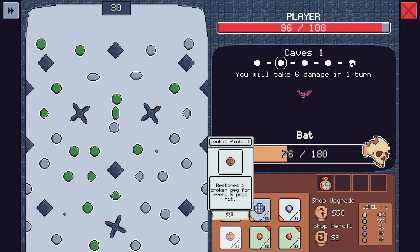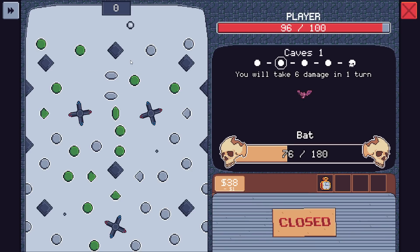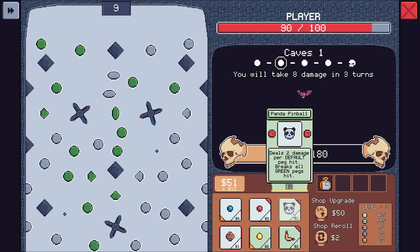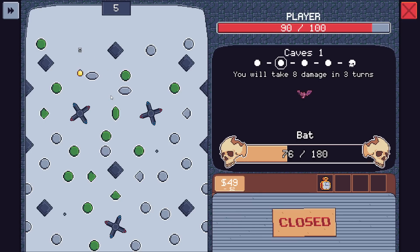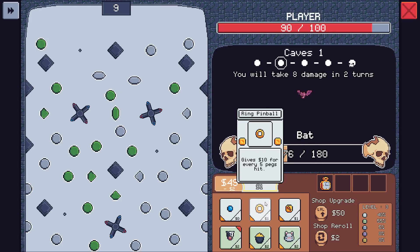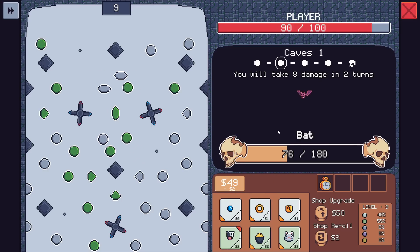I'm pretty well off for HP. You can like perfect drop? I was hoping for another bobble. Ten dollars for every five pegs hit. Removes paint from pegs — does four damage for every peg that gets its paint removed. Interesting. Eight damage in two turns. Gives fifty dollars, one less for every peg hit. Let's think about this. Holy crap — got a bobble! Is there any other bobble? Varnish gives nothing, removes paint from anything it hits.